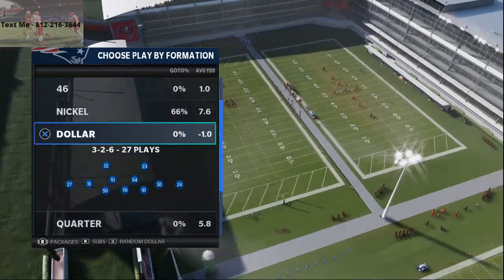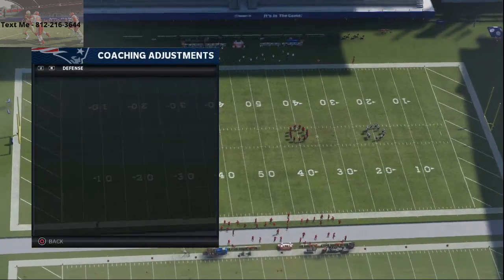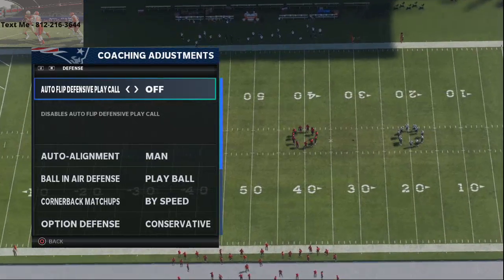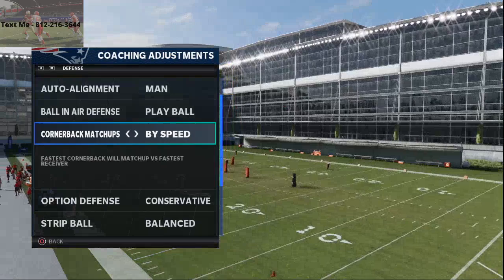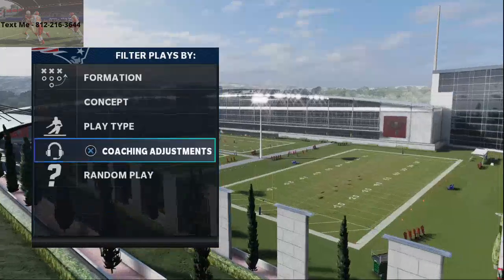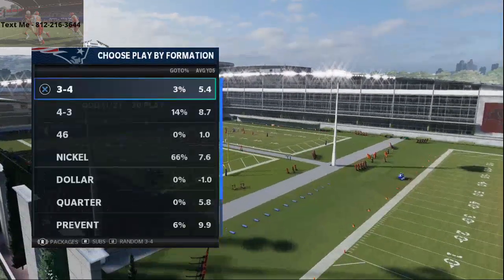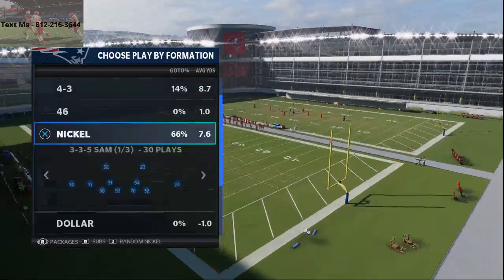This is any three down lineman set, the Dollar 3-2-6. What you want to do with your Dollar 3-2-6 is run man coverage. Go man align, play ball, cornerback matchups by speed or by route running, and make sure your zone flats and zone drops are set at 20 yards. Basically, we're going to be rushing three players and I'm going to show you how to make it a little bit more effective.